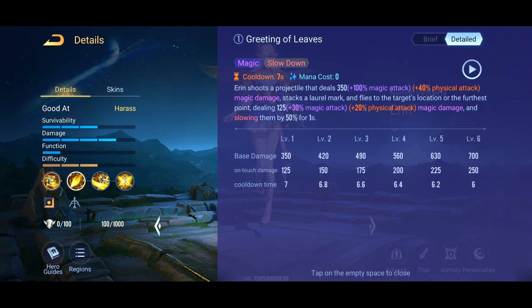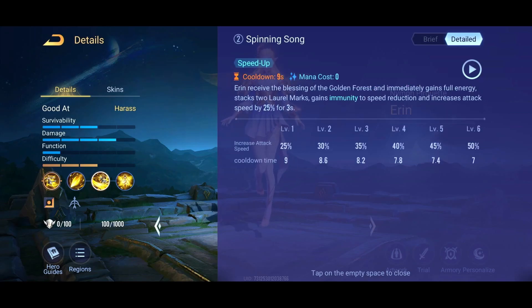Her S1 ability is kind of like a longer range attack with a burst at the end. Whenever the projectile hits a hero or target, or reaches the end of its location, it lays down a magic ring. It deals magic damage and slows by 50% for one second, so there's a little bit of CC there.